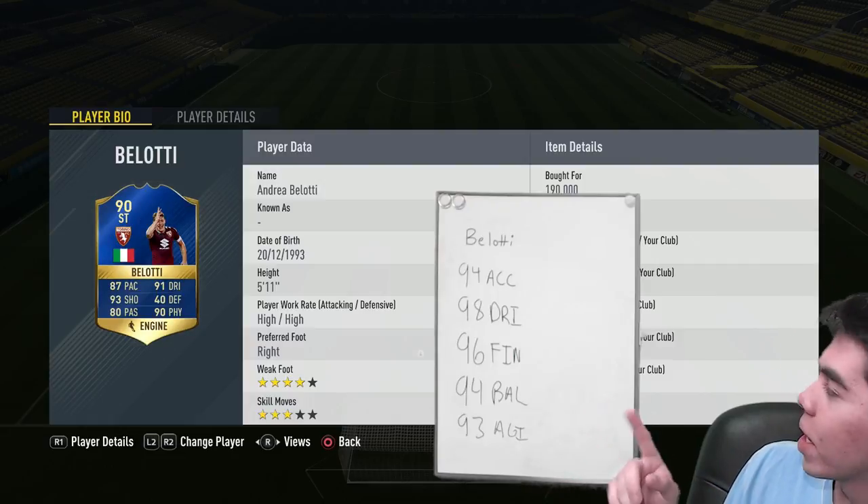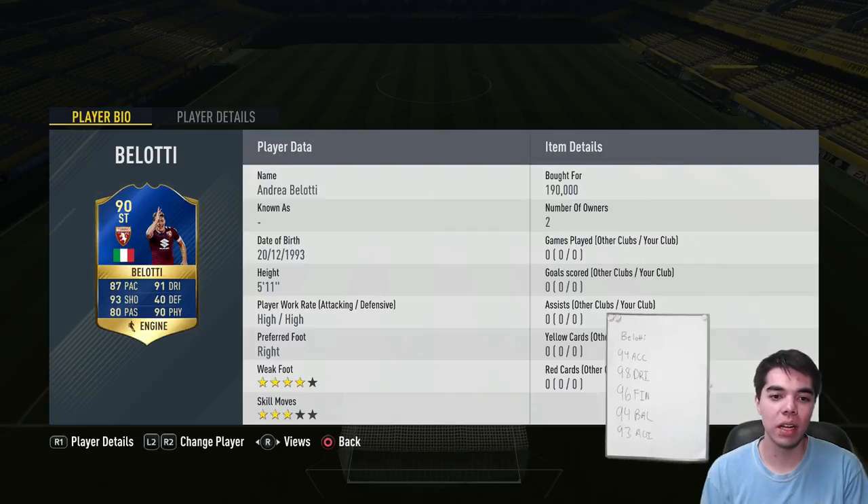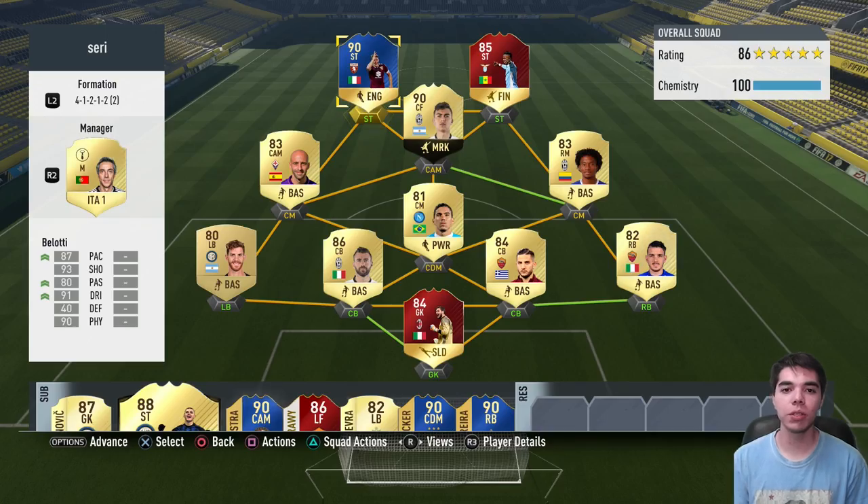With the engine he's got 94 acceleration, 98 dribbling, 96 finishing, 94 balance, 93 agility. It's not 99 everything — he's not five foot four, so he's not going to be Lorenzo Insigne and just glitch all over the field, but he should be pretty decent with the L2 R2 in tight spaces. We're going to use him in this squad — it's pretty much the same squad I used for the Dzeko episode. I've been using this in weekend league and I actually won like seven in a row.